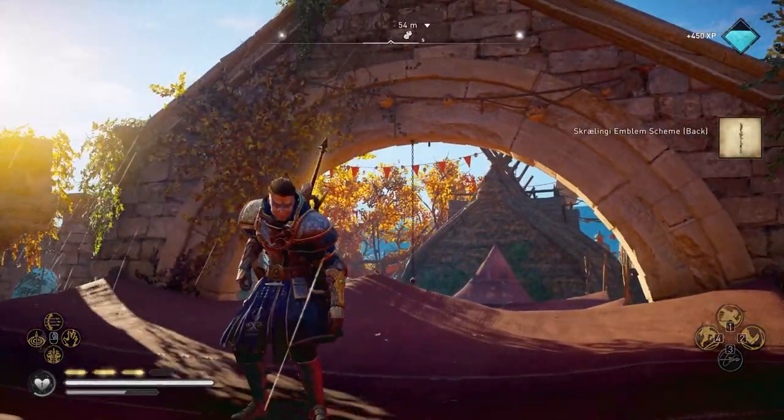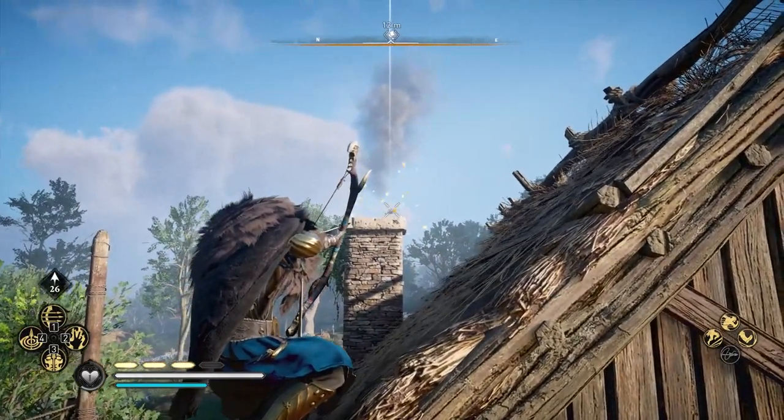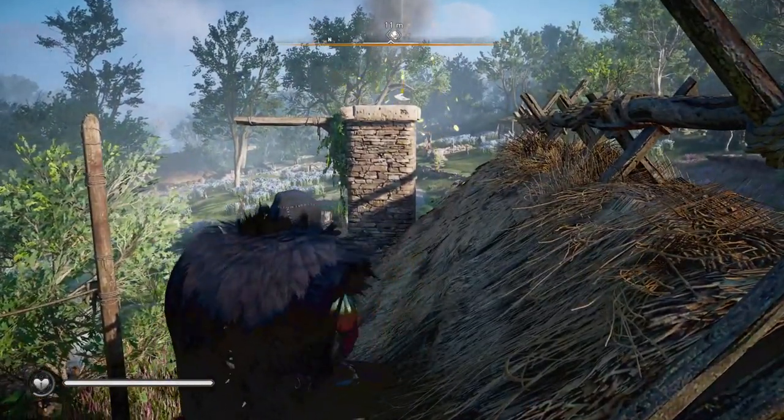It's actually super simple and easy to do. All you have to do is find a tattoo somewhere in the world, like this one right over here on top of this chimney on the house. We're going to activate our ability that lets us go into slow motion, jump up there, and collect it.